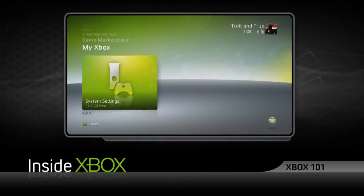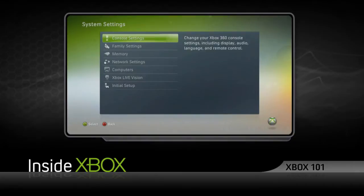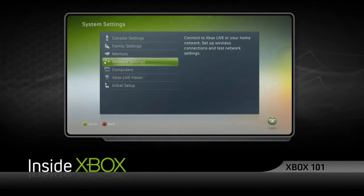You can check your NAT status by heading to System Settings, choosing Network Settings, and running Test Xbox Live Connection.